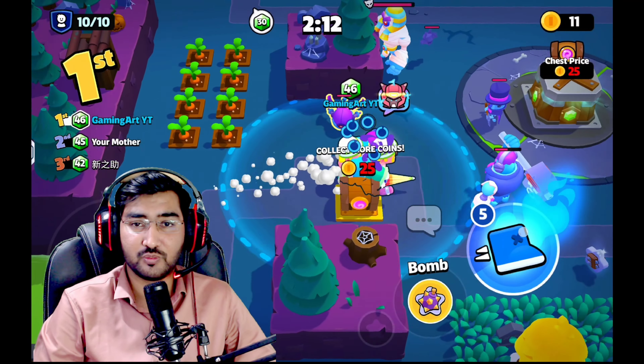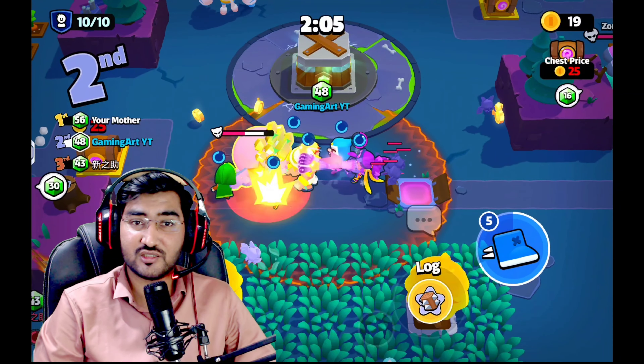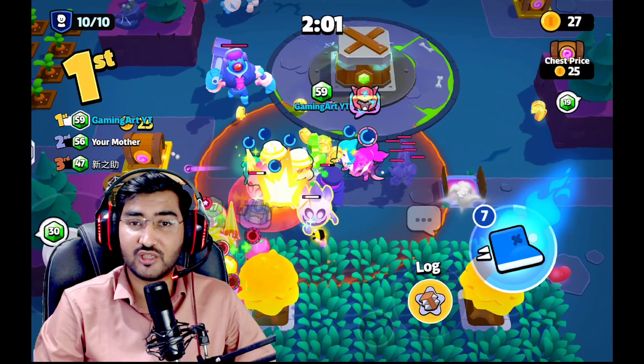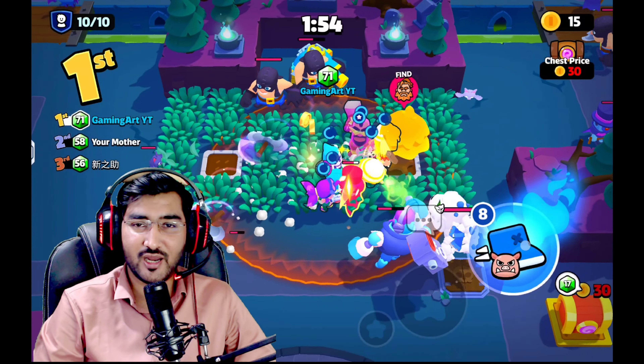Look at this — this guy has the barbarian and the bee, and that was the ultra bee. So we have to focus on that guy. In the last one minute that's going to cause a lot of trouble, because a 4-star ultra bee is just very annoying. We got that. Now we need the hog rider. As you can see, my squad is a little bit weak right now — there is no healer, but still we have the hog rider ultra.